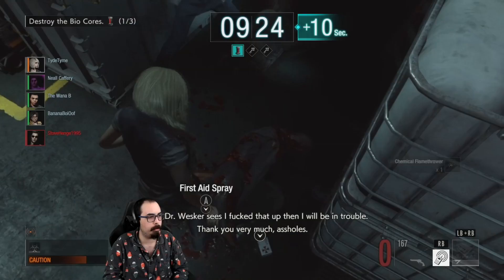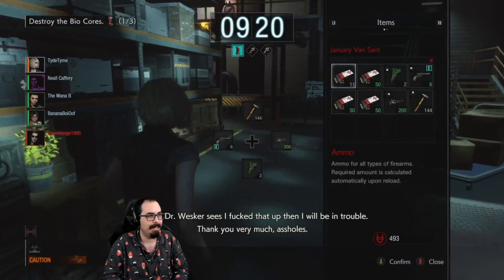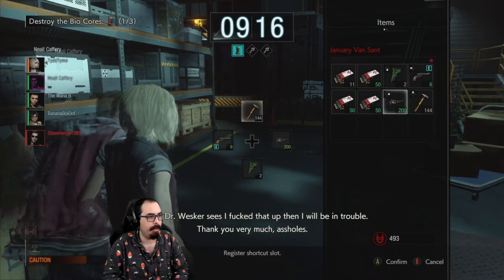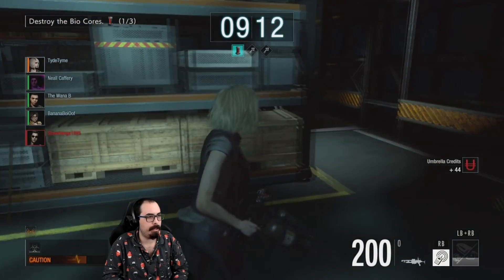Opening it up — it's a chemical flamethrower. That's an amazing weapon. I'm going to shortcut that to my left. This is a weapon you want to save for IVs.